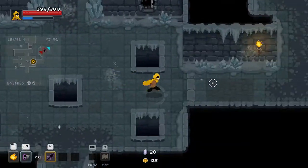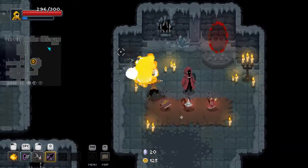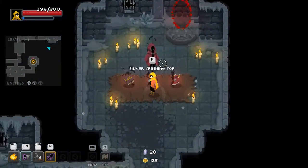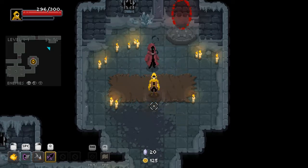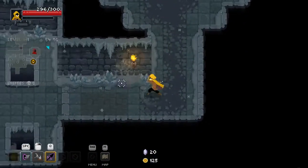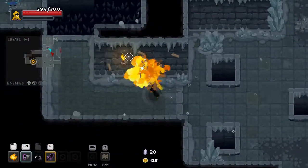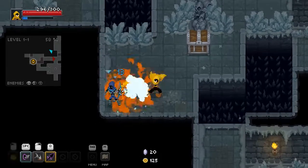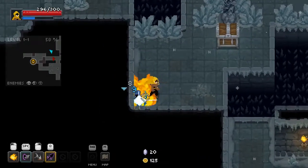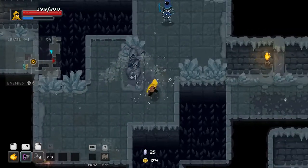Anytime I can do that to a wizard I'm pretty happy. It'll probably help with more trash, which are actually the more annoying enemies in this game. This is not actually good — I have to work for it now. With Ice Dagger I can just hold down the button, but this one's going to make me work for it.